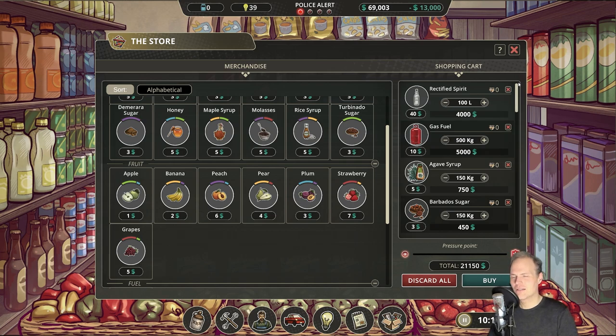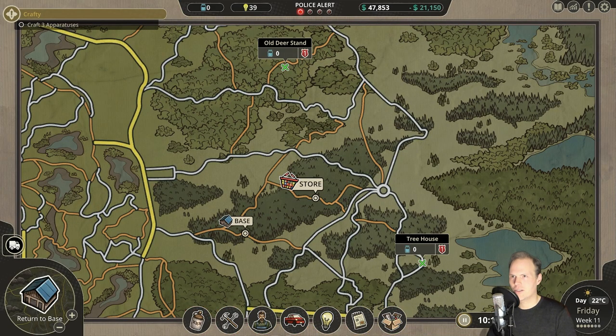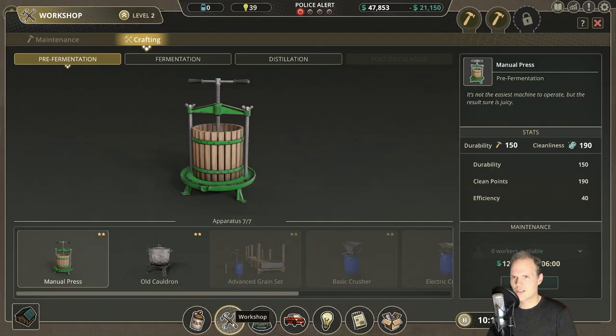I'm not sure what the lady at the counter will think, but no pressure. This is our first starting stash buy, and we still have plenty of money to upgrade things and craft amazing fermentation tanks and the like.